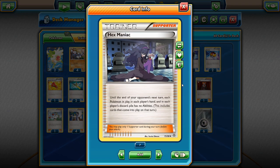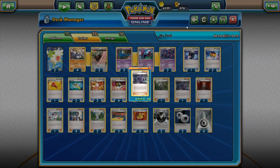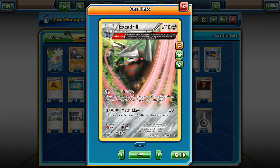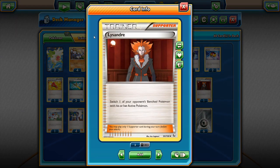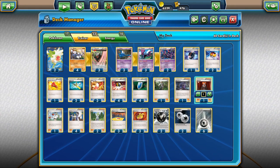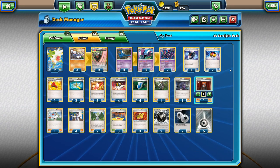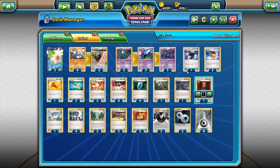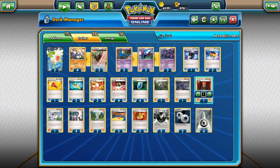One Hex Maniac to counter Greninja BREAK, Vespiquen/Vileplume, and Trevenant BREAK — the popular ability-reliant decks in the meta. One Lysandre to target the opponent's Shaymin for an easy two prizes, and to Lysandre around Trevenant BREAK by bringing up a Phantump to give ourselves a turn of item cards. That's the deck in a nutshell. I've made slight tweaks to the original list — for example replacing a Judge with an N. Let's head into the versus ladder.